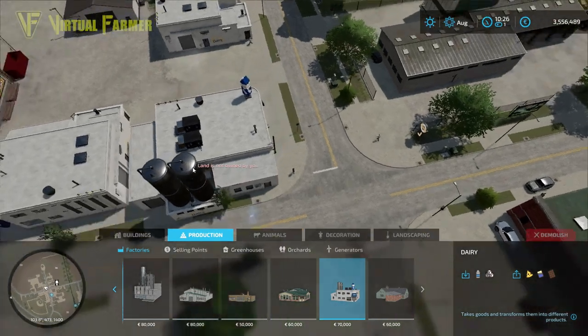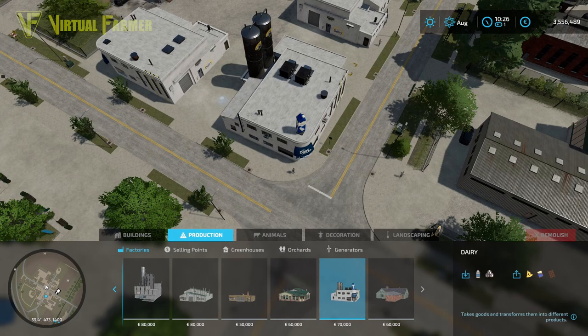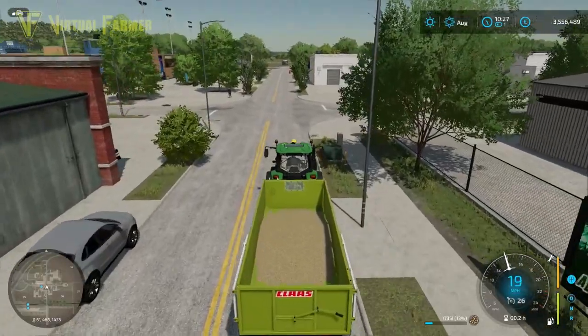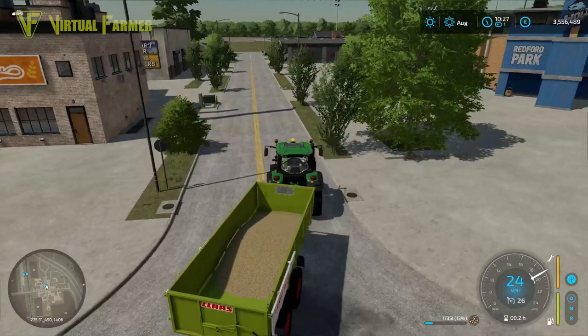The downside is the building completely disappears rather than being returned to you. If you want it back, go into construction, find it under factories — there's the dairy — and you can replace it on your map, although you do need to own the land first.